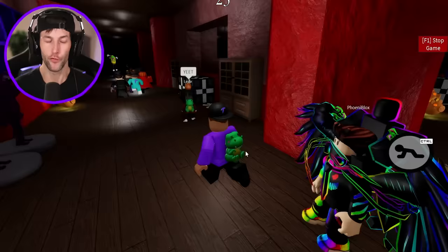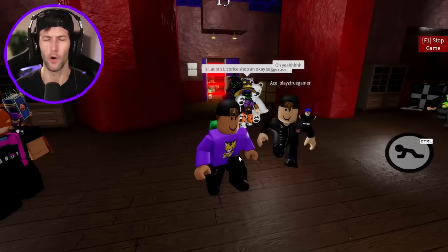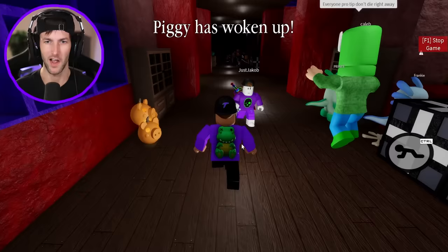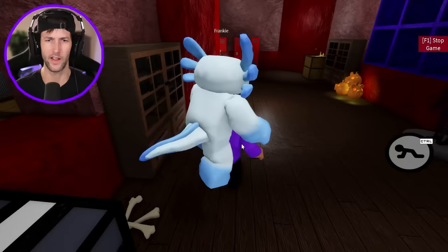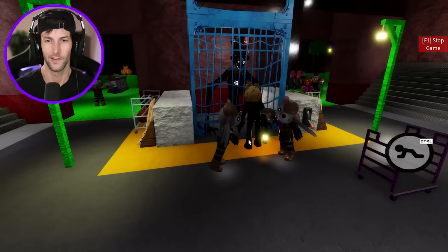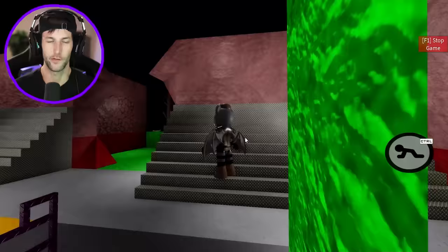Here we go for some infection mode. If the staircases start working, hopefully we can actually escape again - they ended up working the first time. I think it's because I added extra switches so people wouldn't get stuck, so if I have to delete the switches I'll just do that. Yeah, we're not escaping - there's too many pigs here already. I want to see how long I can survive this haunted high school. Go upstairs now - one of them's broken. I already got infected.